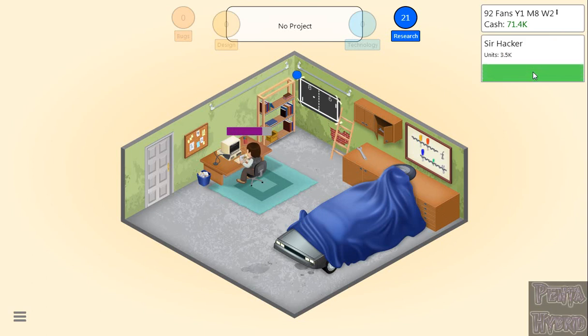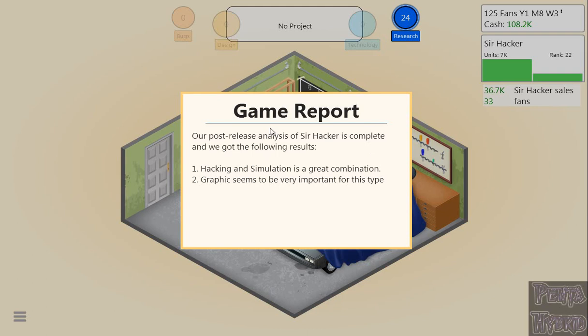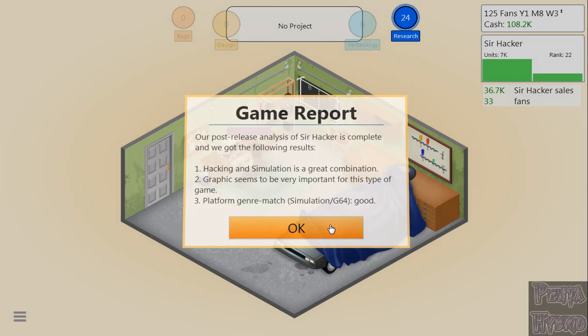Good stuff. Our post-release analysis of Sir Hacker: hacking and simulation is a great combination, and graphics seem very important for this type of game. There are five different combination tiers — terrible, bad, okay, good, and great. Great is the best. For graphics there are three levels: very important, important, or not important. Platform-genre match: G64 and simulation is 'good.' It's a lot better on PC, but the G64 has a better market share at this point in the game, so we're sticking with it. We'll sell 10,000 in the second week.